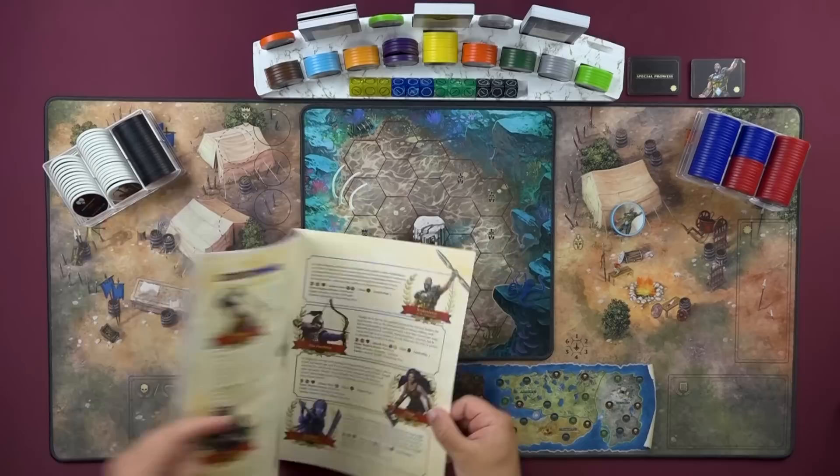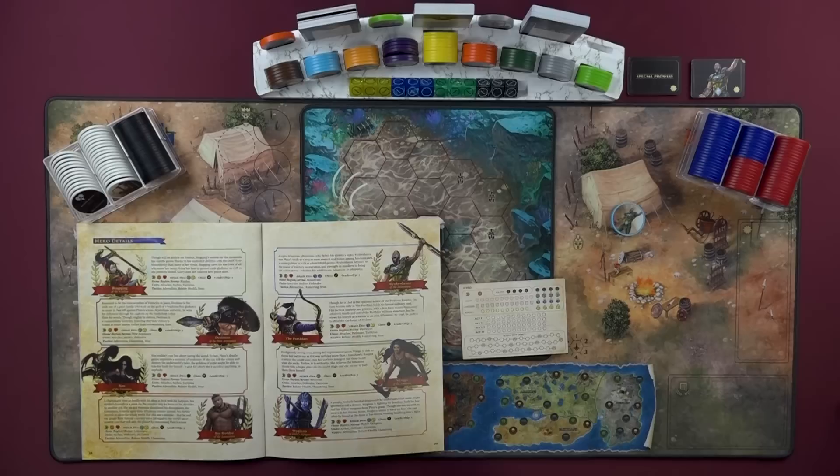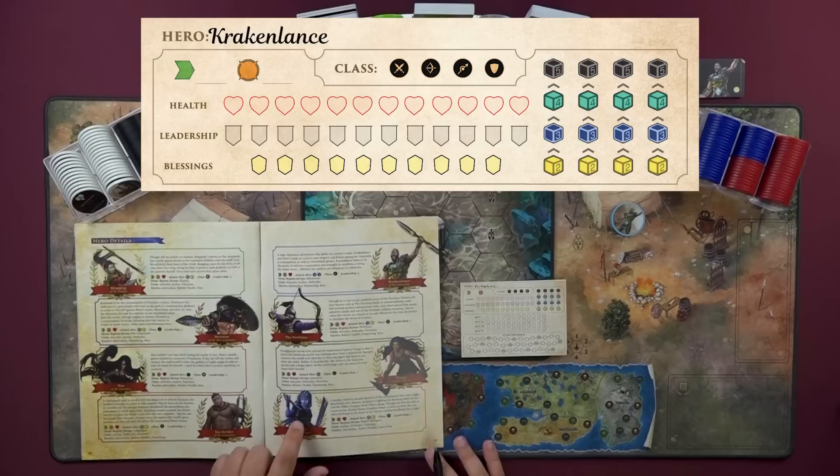Now let's actually finalize our hero setup. To do that, we're going to need two things: first the manual — we'll flip to page 38 to 39 — and then we're going to want this little hero tracker pad. This is going to basically represent your hero through the whole game, how their stats grow and change, and certain other elements we'll get to later. First things first, we can write down our hero's name so we remember who we're playing as.